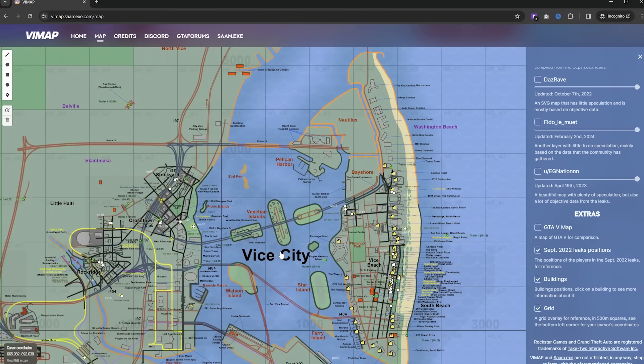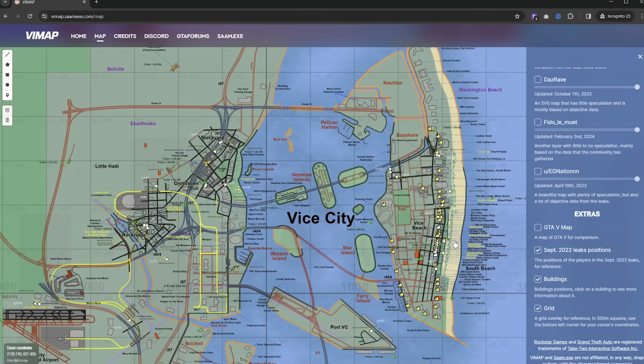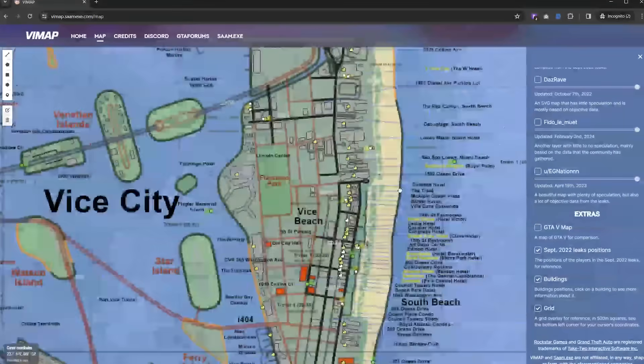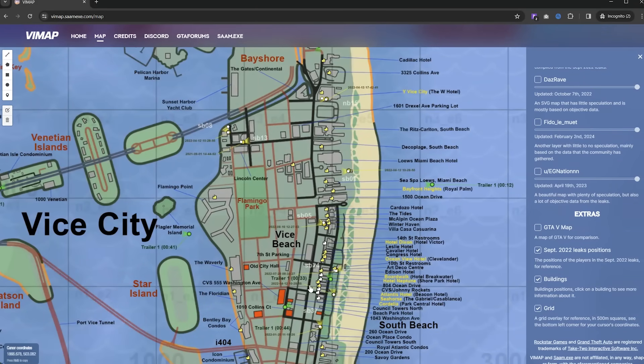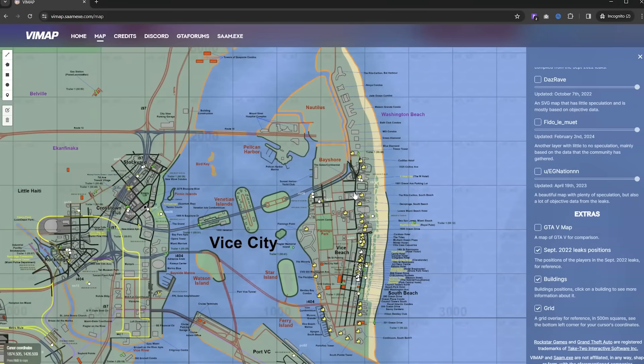In terms of Vice City, this is going to be the main city in the game, at least based on what we know so far. I think Rockstar did a pretty good job — if we go back and take a look at Trailer 1, they captured the vibe of Miami quite well. The big thing here is what are all these buildings going to entail? There are quite a few hotels, there's definitely going to be some businesses, and there's even a spa, which I think is pretty cool.